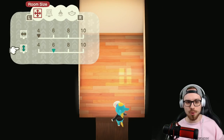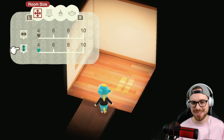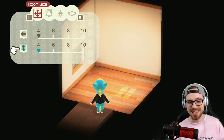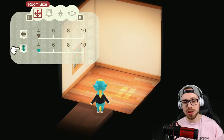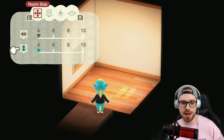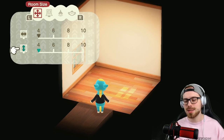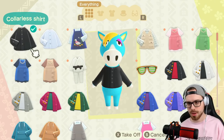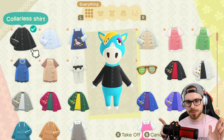For the tiny house challenge, we are doing a four by four room - that's literally all the requirements. It has to be four by four and it has to at least have a bed. That's the requirement if you guys want to play along.